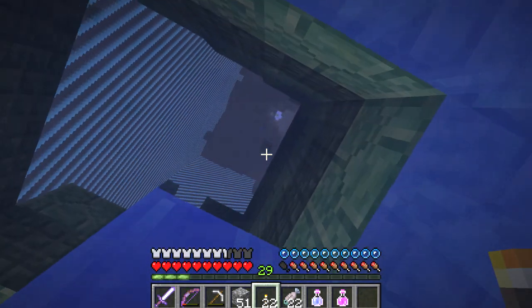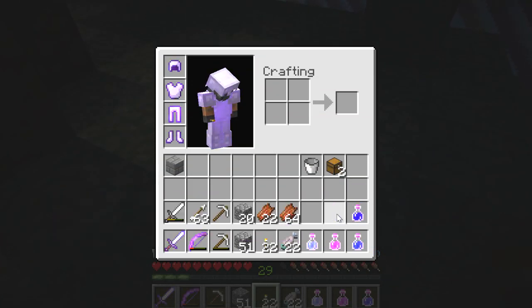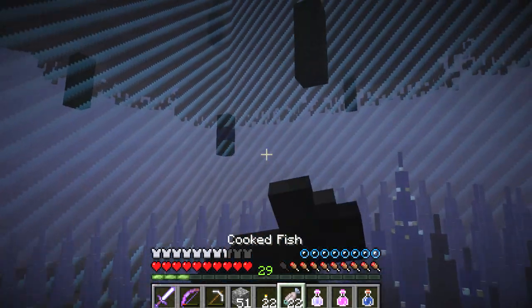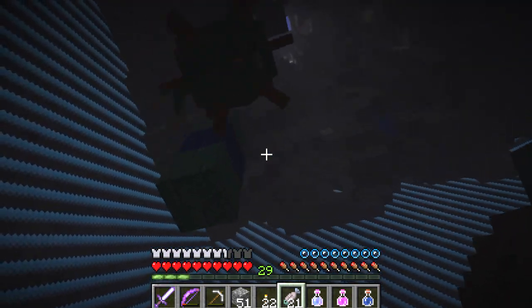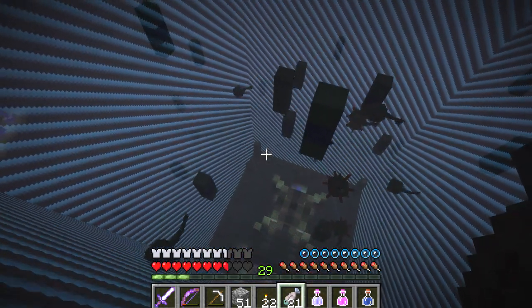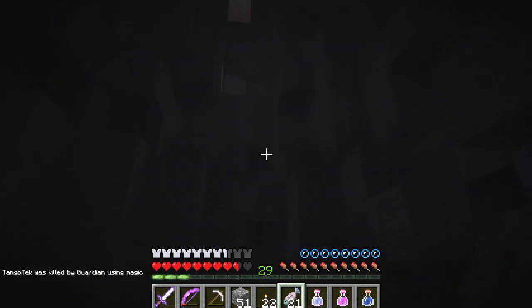I'm going to get the potion on my hotbar — we're just swimming straight up, right? Yep. I'm going to drink that. Well, that just changed my vision a little bit. Oh my God, there's guardians here! There's guardian spawners. I'm just going to continue going up past them. Oh, this might be very bad, because they can target you from a long way away. There's diamonds up here. This feels bad. There's going to be more spawners. And there's some light. I'm getting blasted. Damn it.